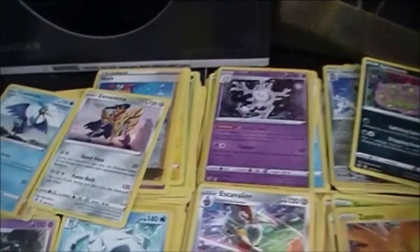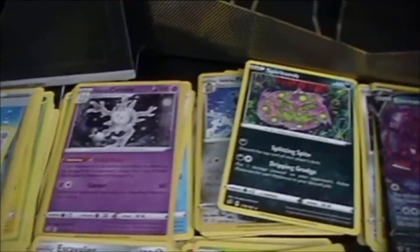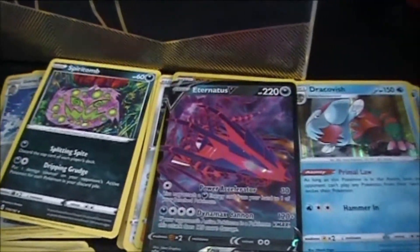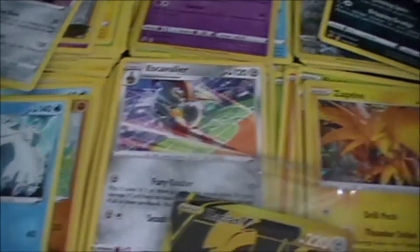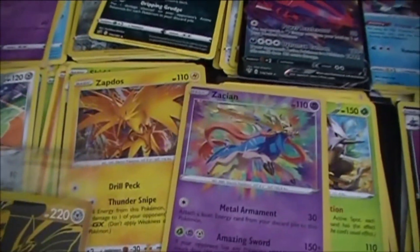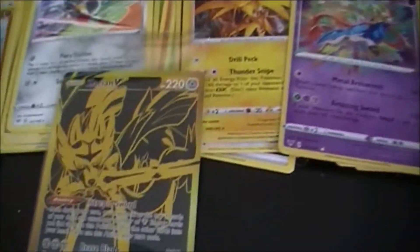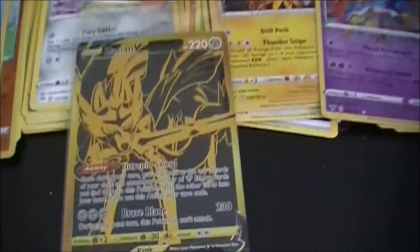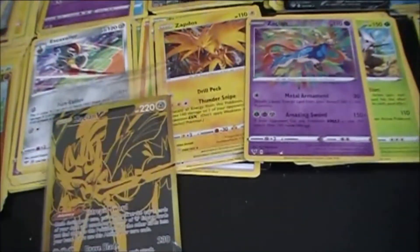So here are the pulls: Cramorant, Zamazenta, Galarian Cursola, Spiritomb, Eternatus V, Dracovish Hollow, Golurk, Beartic, Escavalier, Zapdos Hollow, Zacian Amazing Rare Shiftry, Garbodor, Zacian V Promo. This card is pretty much the highlight of the box.